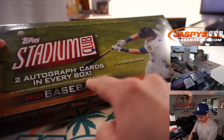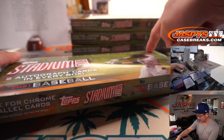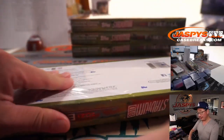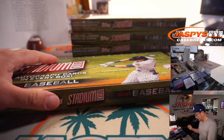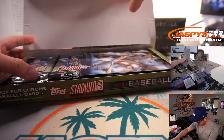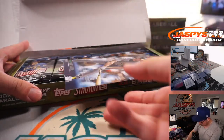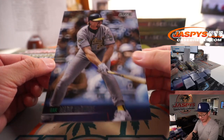So I'm seeing Club 2 autographs in every box, and some of the box toppers may have autographs as well. Let's see what we've got in here. No auto, but there's a Mark McGwire box topper — Oakland A's edition going to Elliott. That's pretty sweet.